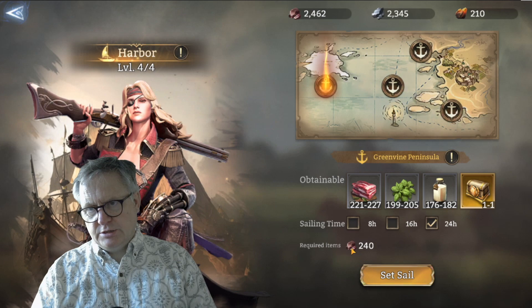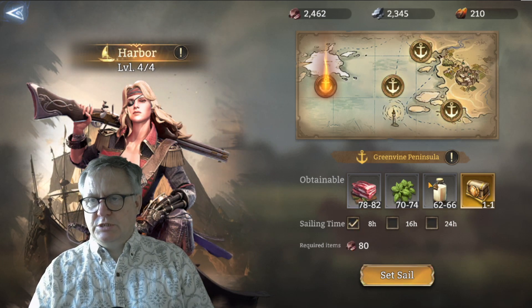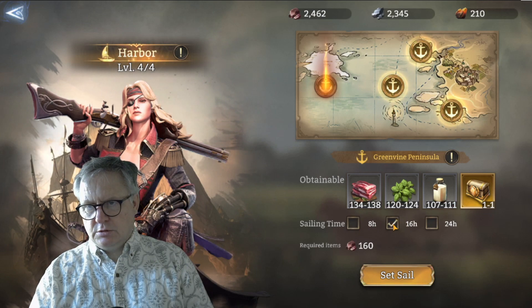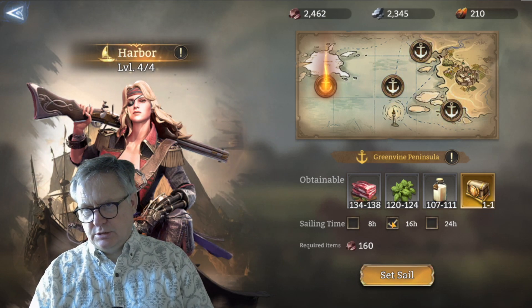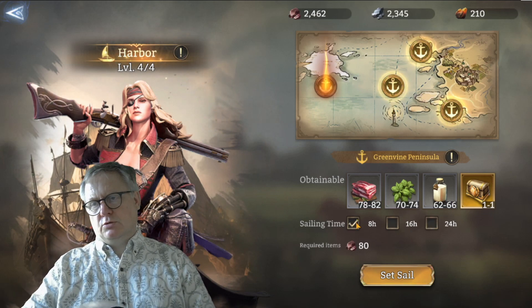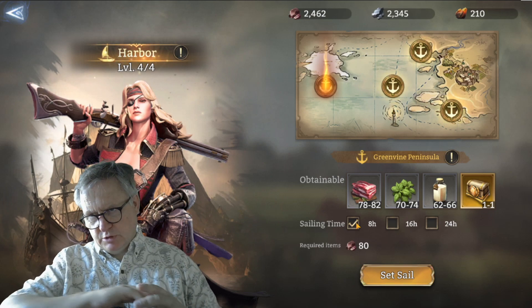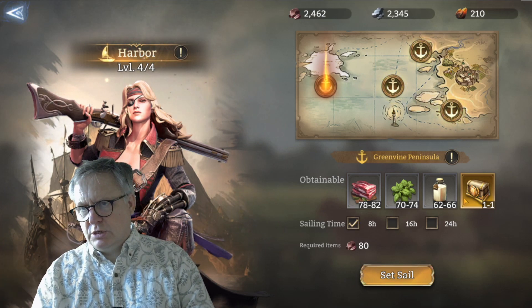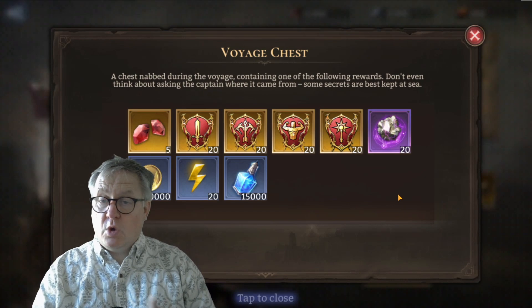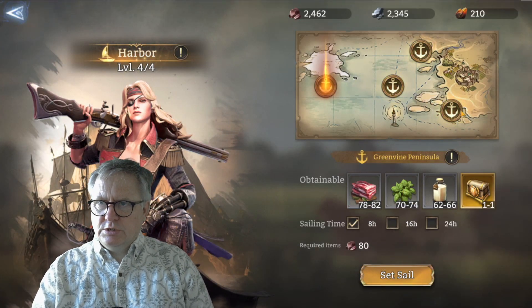Whether you do 16 hours or 24 hours, you're still only getting one chest. The price cost goes up three times but the materials don't triple - they're slightly less than doubled or tripled. So you actually get more resources back by doing it on an eight-hour cycle than going 24 hours, and you'd get three chests as opposed to one. Something to bear in mind.